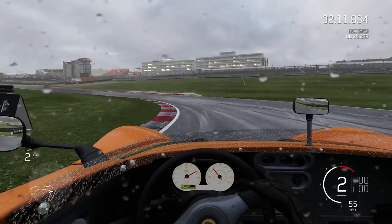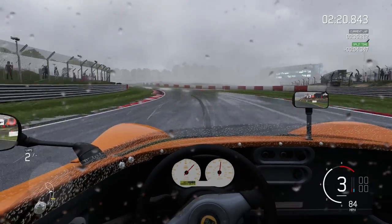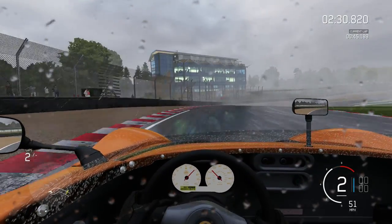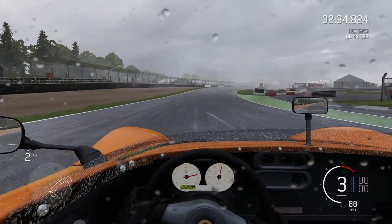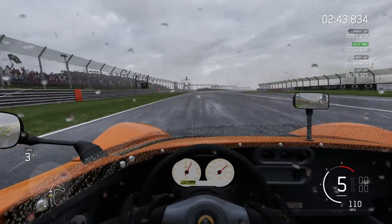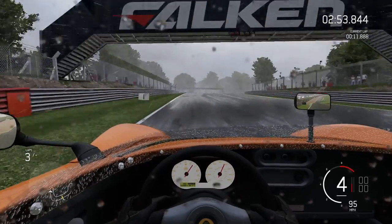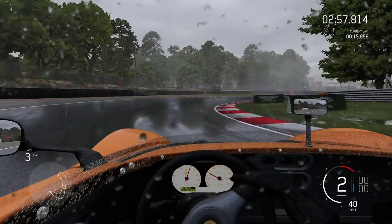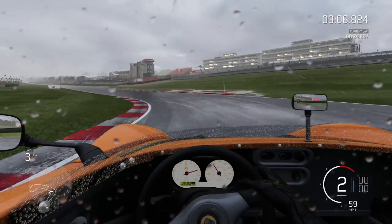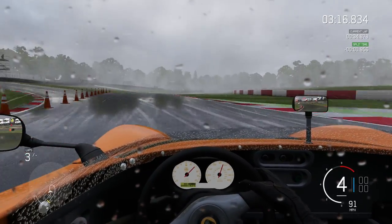Getting it stopped for turn one is fun. I'm in the handling car - the far nicer vehicle to drive - and I'm still having some issues. You've got to be so careful coming down here; that stream of water is absolutely horrible. In the wet I'm running a little more down the middle of the road. If you hit the water and start aquaplaning and your rear or front wheel touches the grass, it's game over. You can save it in a front-wheel drive car, but in a rear-wheel drive Lotus you're simply not going to get away with it.